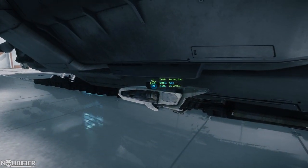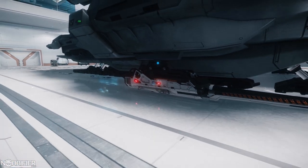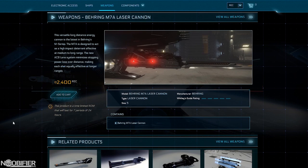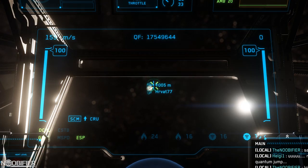In searching for that better loadout, I've removed the four size 4 gimbaled M6As and attached four fixed size 5 M7As. With the release of patch 2.5, the M7A is now available for rent for 2400 REC or to buy for 24,000 UEC. So much damage per second on one point of aim — this would actually turn out to be the most damage per second loadout to date.